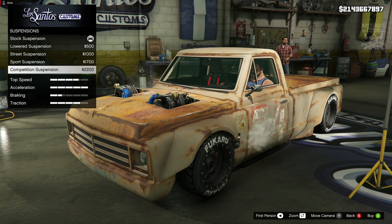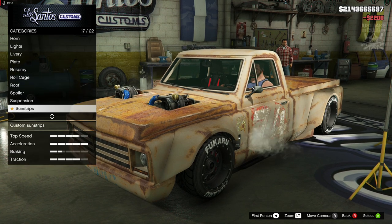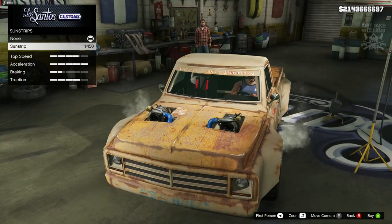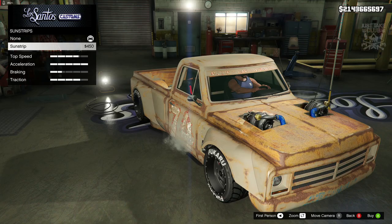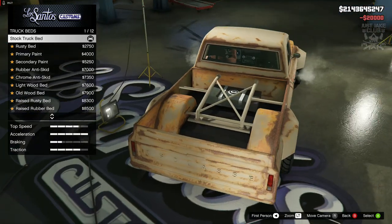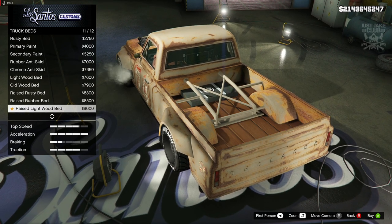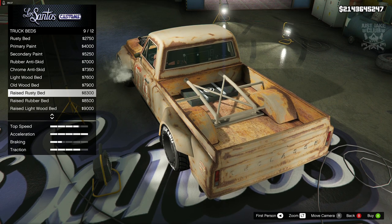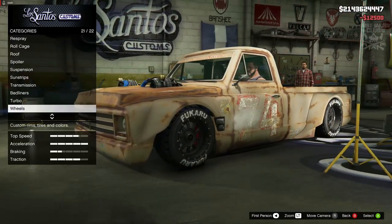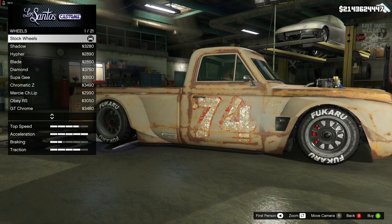For suspension, we're going to slam it — competition suspension. Holy crap, that drops low. Competition suspension has got to be done. For the sun strip — that's a beaten-up sun strip, I wasn't expecting that, I thought it was going to be a clean one, but we're going to go with it — it looks awesome. Transmission — we're going to get a race transmission. For the bed liner, we can rust it, and if we go with the raised bed liner, that works in our favor. Turbo — we're getting the turbo tuning.